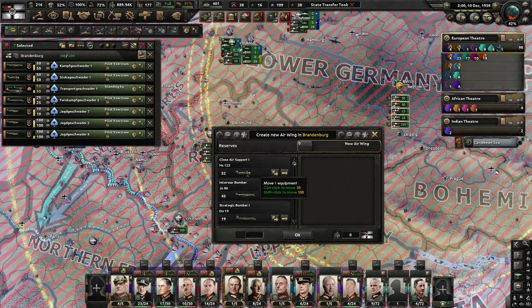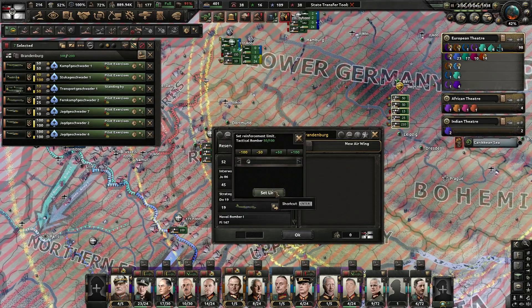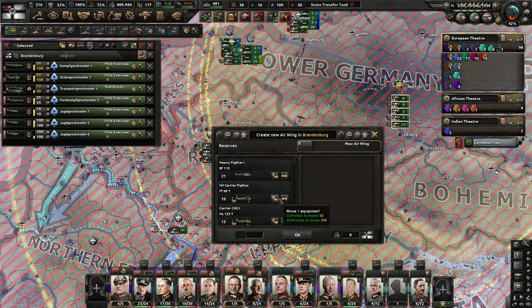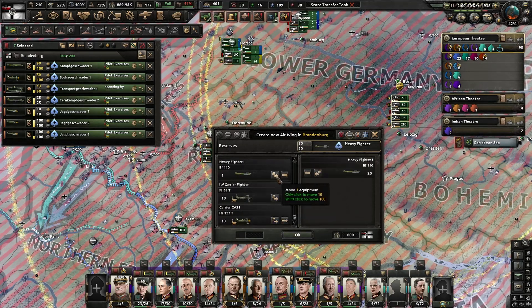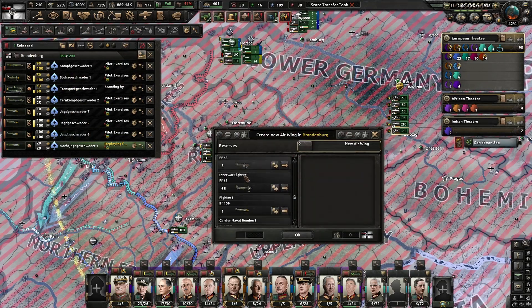Anything else I can do here? Close air support I can increase by 50. Bombers are almost to the point where I can increase them to 100. Naval bombers — I can make 50 more. Fighters are low — I've got 20 that I can build, and I want to make as many fighter groups as I can.